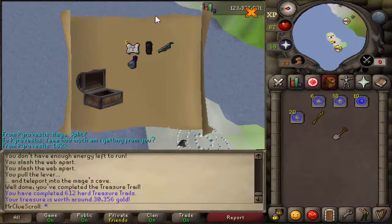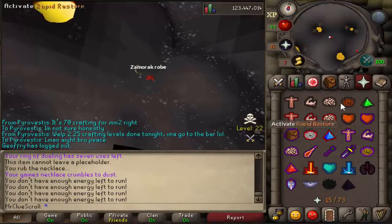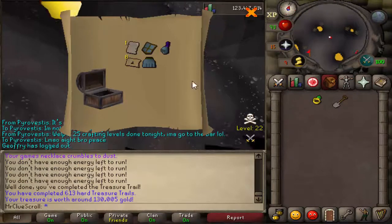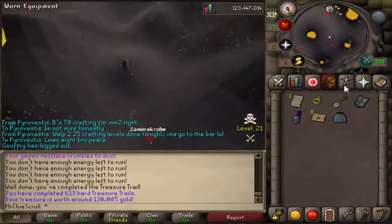What the heck — charge dragonstone drool! Gotta do that wilderness yolo. Nice, alchables, we got a page out of it as well. Nothing too crazy.